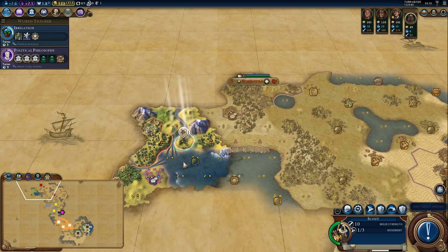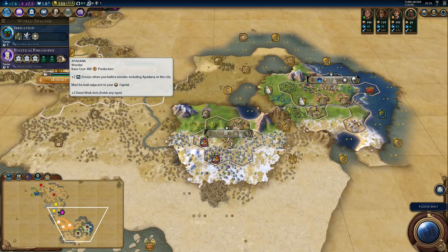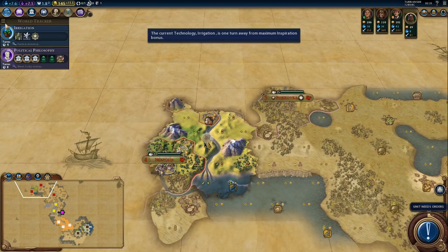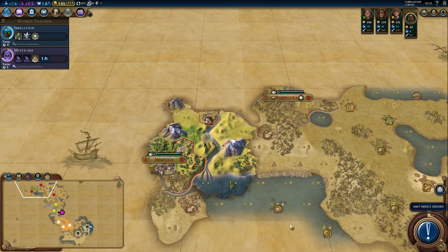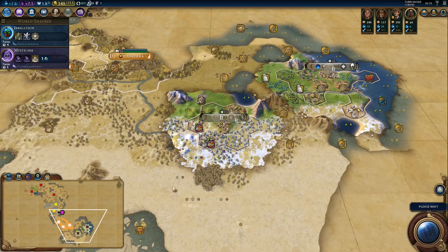One more turn. We found a new city. I could switch to mysticism, but I don't want to delay political philosophy — we want to get a government as soon as possible, even if it means finishing the research the hard way. We can do three more turns to finish mysticism, but if we don't find a city-state by then, I'll just finish the research the hard way.